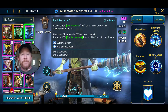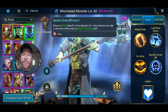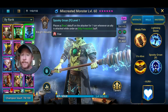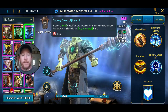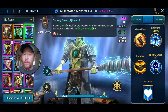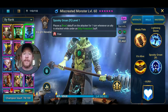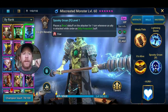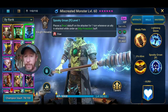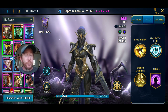His A3 places a 50% ally protection buff on all allies except this champion for three turns. I always assumed that is what fed this passive — that when he puts ally protection on everybody on the team except himself, that feeds into the passive for a fear to proc and land on the enemy. But it's not just from his ally protection — it's from any source of ally protection.